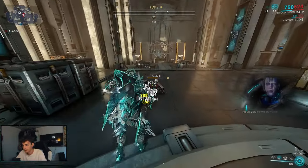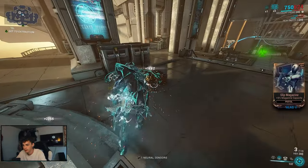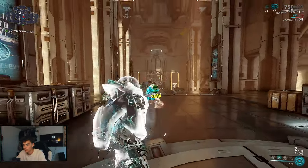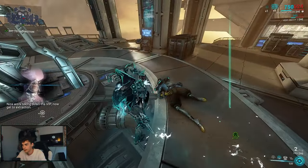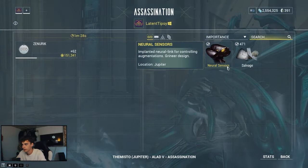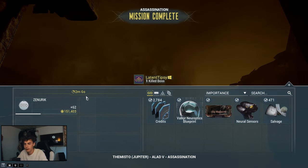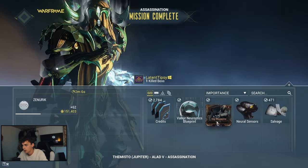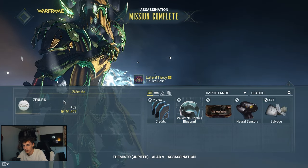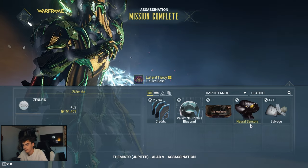When Alad V is dead, kill his pet — it has a shield beforehand so wait for it to lose its shield. If you don't kill the pet in time, it may revive Alad V, and you'll just repeat the process. As you saw, we got a neural sensor drop. The mission took around two minutes on a normal frame with no speed modifiers.